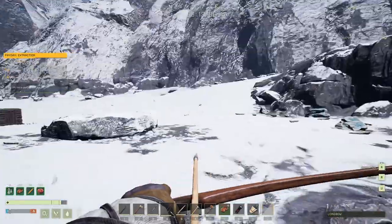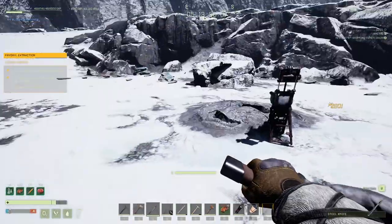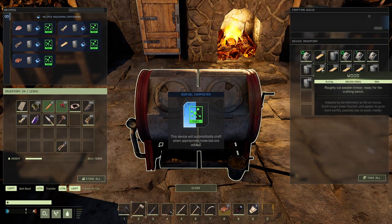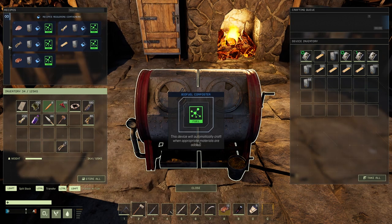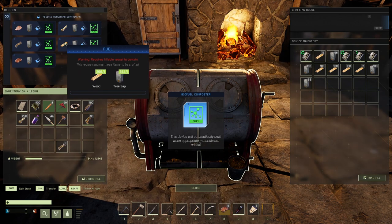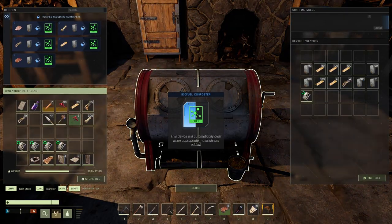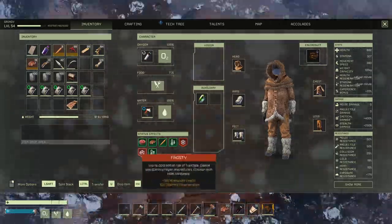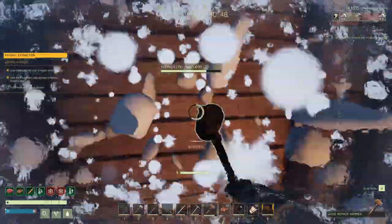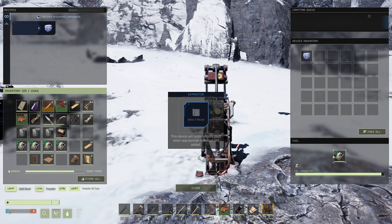Since I only had one can I had to go all the way back to base. I took that one empty can back and cooked up five more cans. There are quite a few wolves on the way but they're easy to take care of. Cooking up the other five cans of biofuel took about 20 to 30 minutes — a good time to get a coffee, but keep an eye out because you never know when a bear will knock on your door.